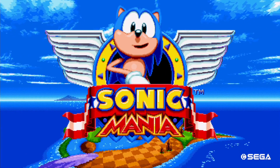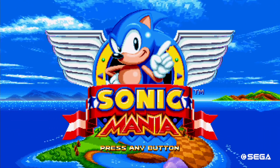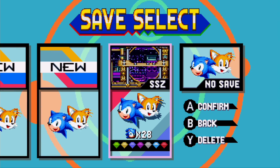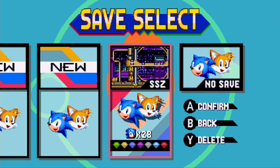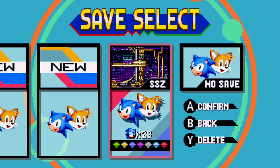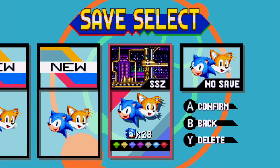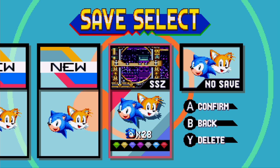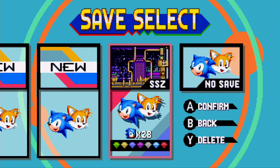This is the Nintendo Switch version, so I can confirm that this works with this method on the Switch. The natural way is you go into Mania mode and you have this menu here. Once you've completed the game, you'll be able to select any level and you'll be warped to Act 1 of that level — but it'll only ever take you to Act 1. That is the natural way of doing a level select.